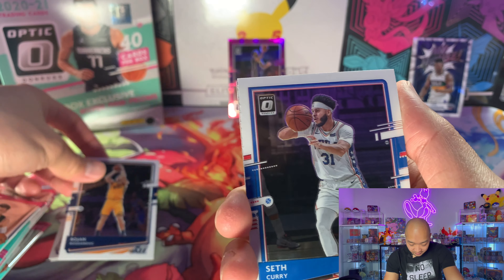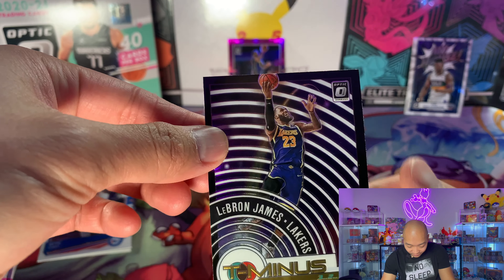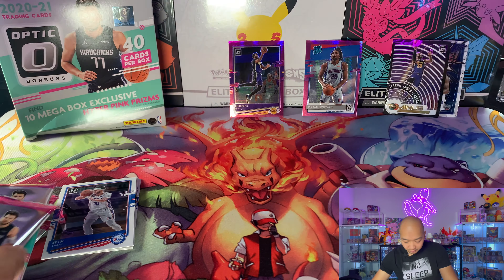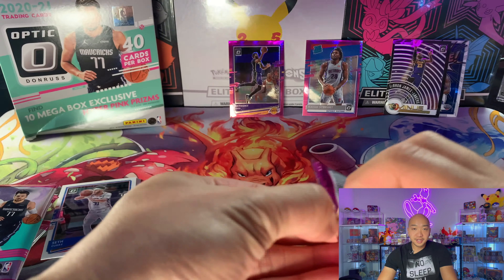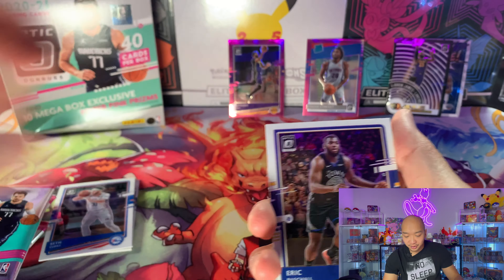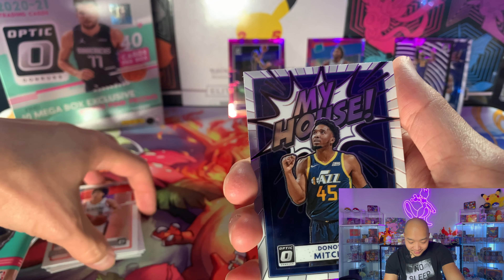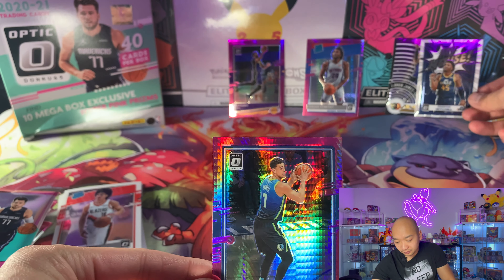Vucevic, Seth Curry. We got LeBron James 'Team' card — looking good there — and on the back we got Isaiah Stewart. Eric Paschko, CJ. My house Donovan Mitchell the Spider, and on the back Dwight Powell.